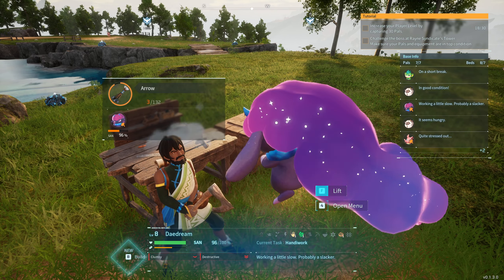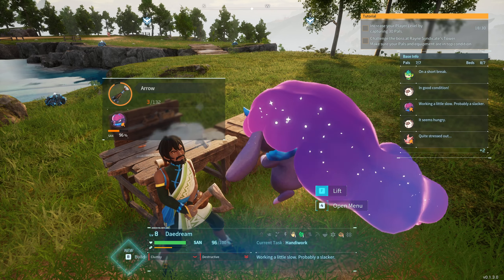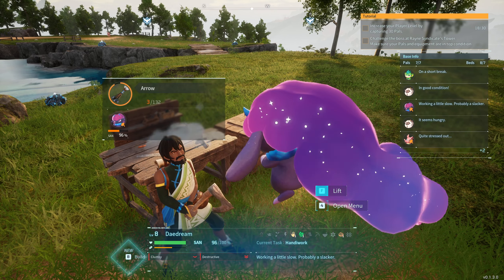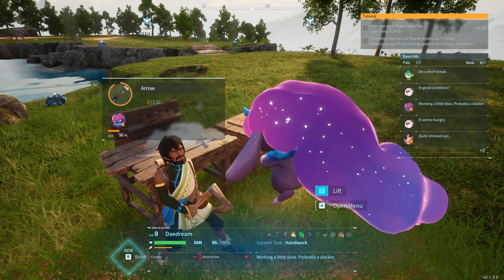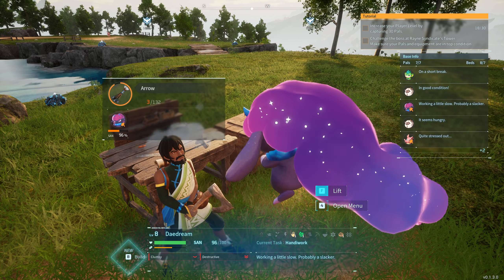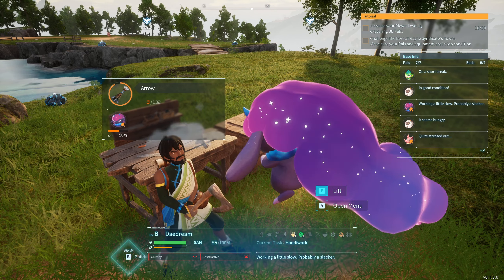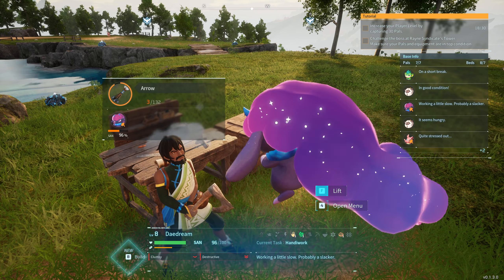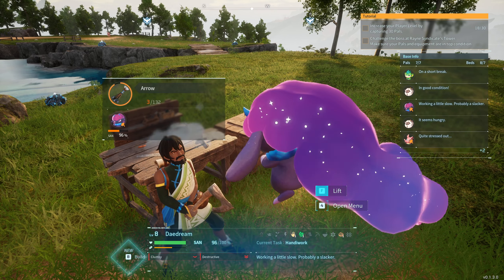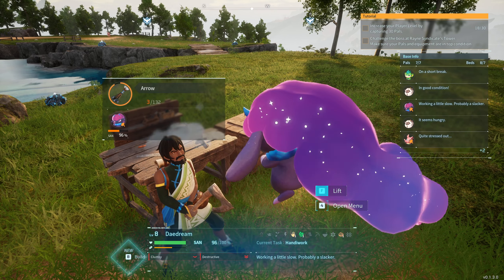Where are we now? I'm not seeing any quick travel spots. I can build a base — yes I can. Could I potentially build a base here with whatever pals are going to work there, and just travel back and forth when I need stuff? That would make sense. This is quite a nice area, quite a nice area indeed.